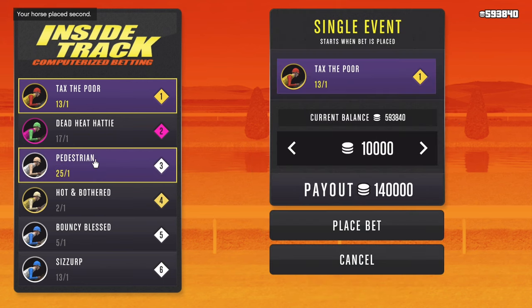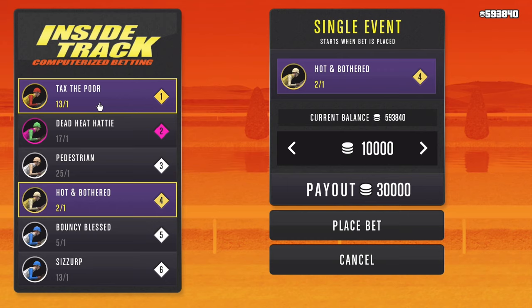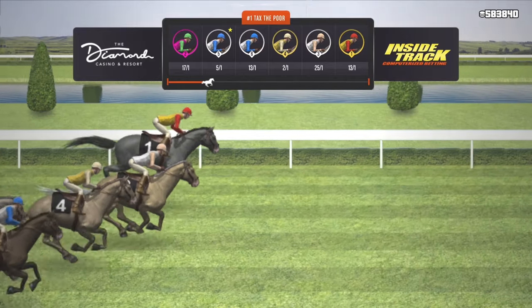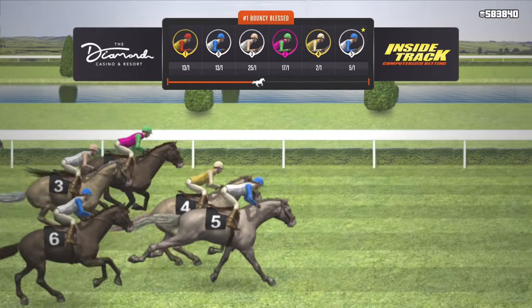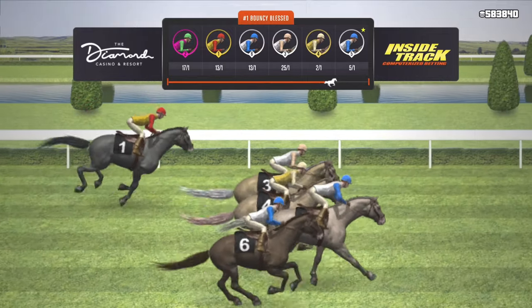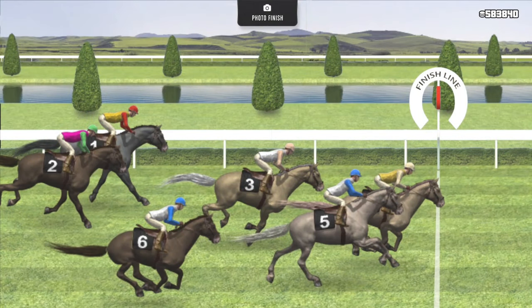Moving on to the next race: Tax the Poor at 13-1, Dead Heat Hattie at 17-1, Pedestrian at 25 — automatically out. Bouncy Blessed at 5-1 is one I'm looking at. Hot and Bothered at 2-1 looks interesting, and Scissor at 13-1 seems decent. This one is a tricky race. Ultimately, I'm going to go with Bouncy Blessed — I like the middle ground and the positioning. I think we just have to do this enough, take wins as they come, and be calculated with our choices. That's what I'm trying to share in this video.